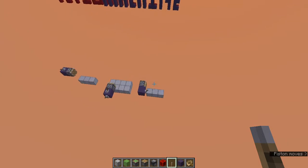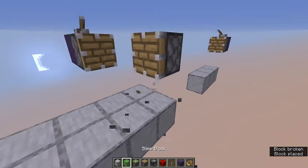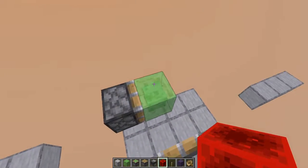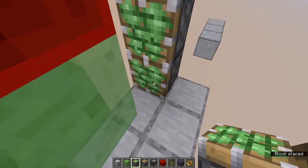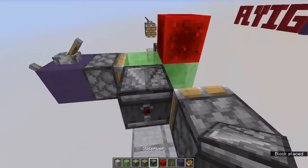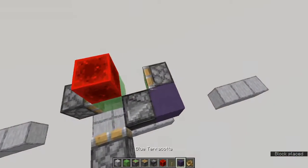Now let me show you how to make the sideways version. Okay, here we're gonna want a piston like this. And then we're gonna want a slime. And then put a block of redstone here. Then put a sticky piston here. And then put a block here. Put an observer. Break that block. And then place a random block here. And then place your boat here.